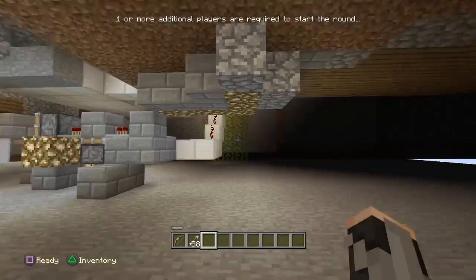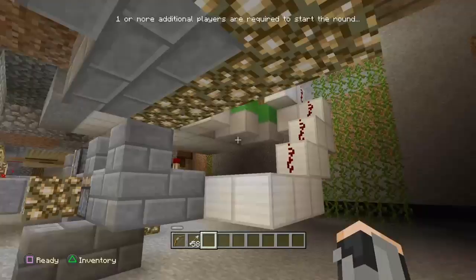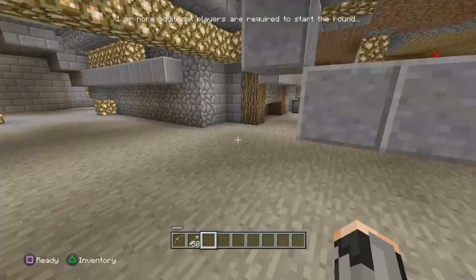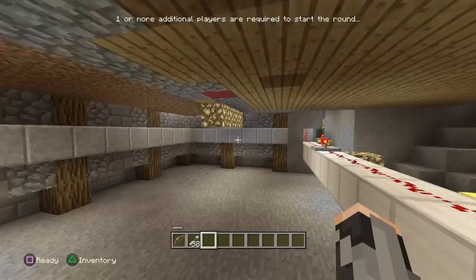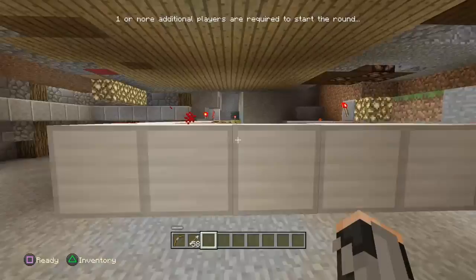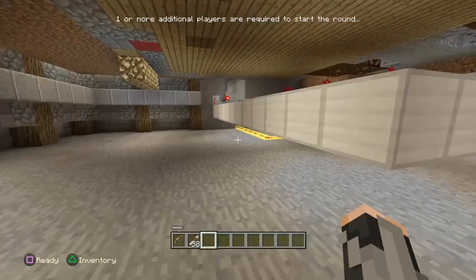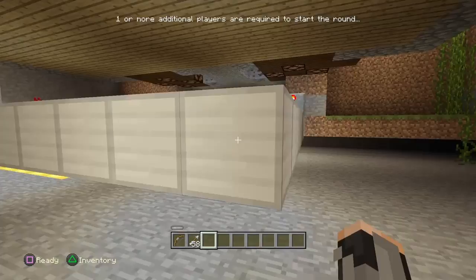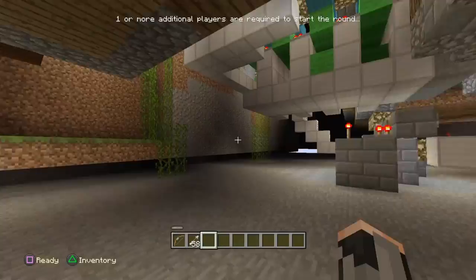We can actually get out of this walled-off area. You can see all these vines here — there we go. There's a load more redstone things around here. I think that might be to do with the gold and iron armor stands that you have to push down — that looks like the redstone for that from underneath. Let's go up and check this out.